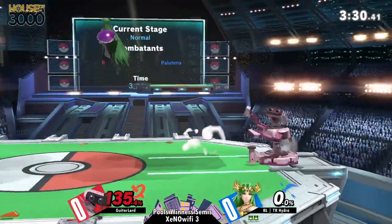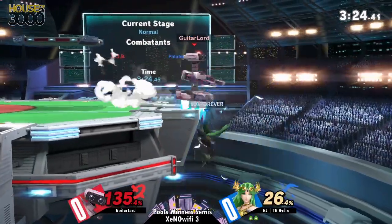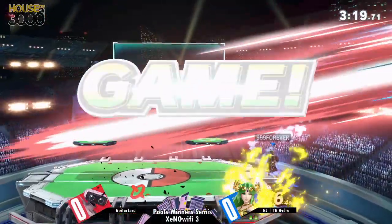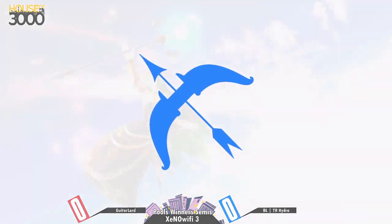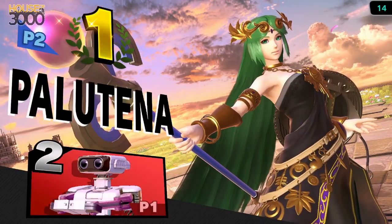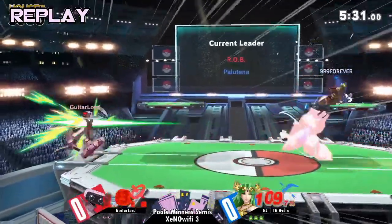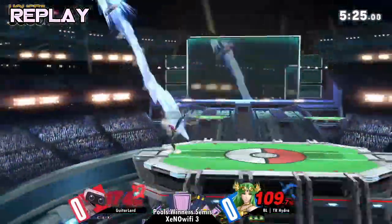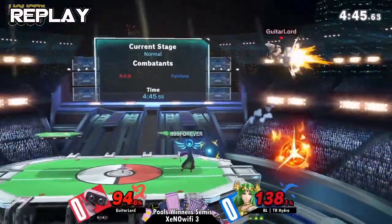If Rob can rob these stocks right now with the shenanigans off the gyro, then it could be a closer match. Rob has a lot more kill options at lower percents. That back throw's so strong at 150. That match looked like a good ol' Palutena walls you out, you try your best to get in. Hydra was doing super well — he seemed like he came in prepared, knowing how to handle Rob.